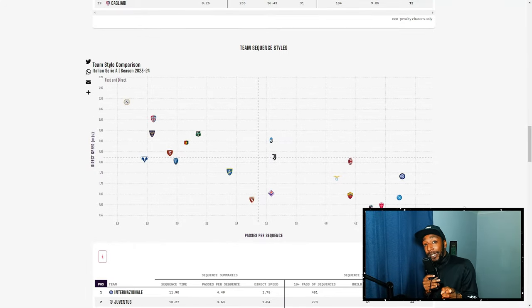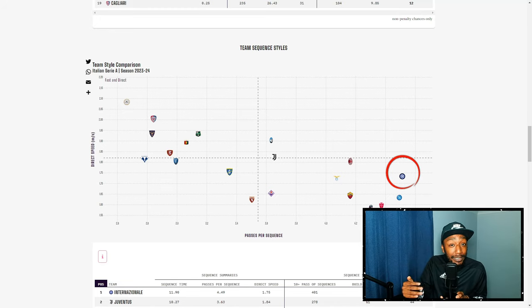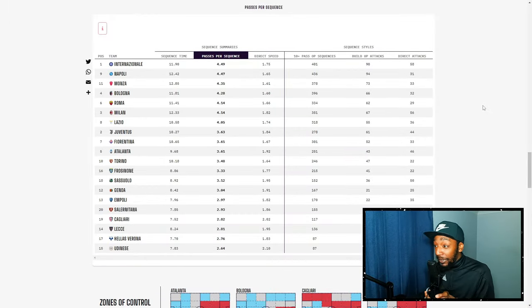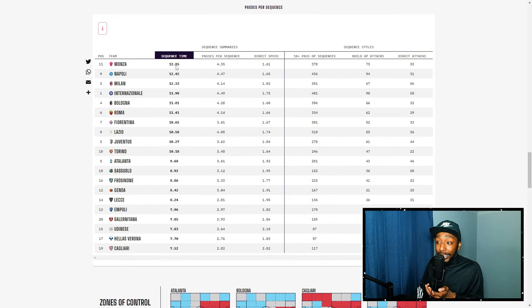So that covers attack and defence — what about their style of play? According to Opta, Inter Milan are slow and intricate with possession. On average they play about 4.5 passes per sequence, the highest in Serie A. They're not the slowest team but are fairly slow in possession overall, with a passes-per-sequence figure of 4.49 and a sequence time of 11.90 — they are patient with the ball.